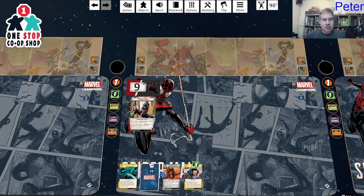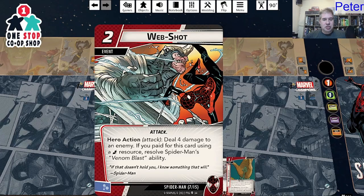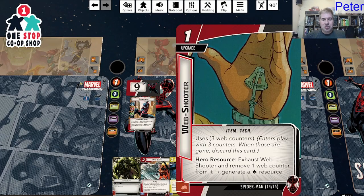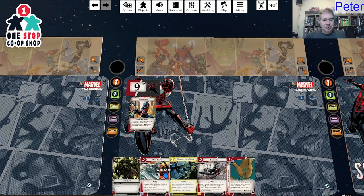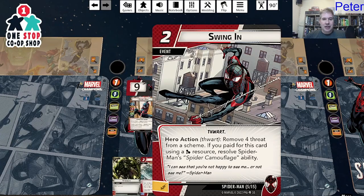Let's ready everything and draw back up to five cards. Double Resource, another Web Shot which makes me happy but it's the wrong resource type. Swinging In. Web Shooters — exhaust and remove a Web Counter to generate a wild resource, giving three uses. Surveillance Team again. The only new one is Swinging In.